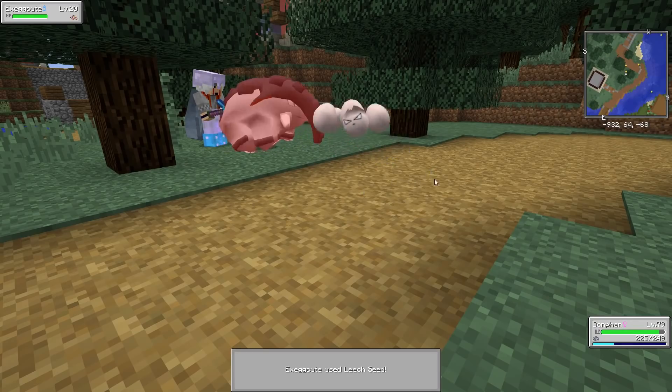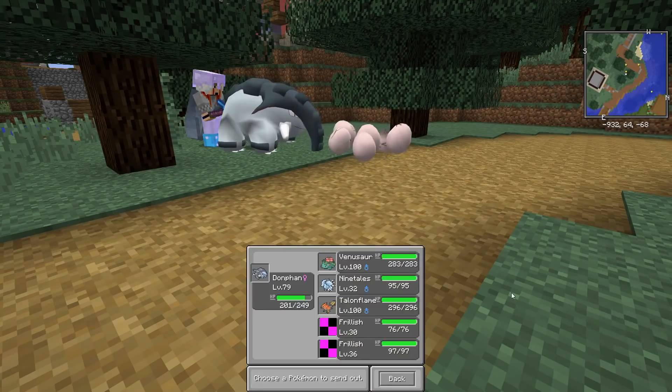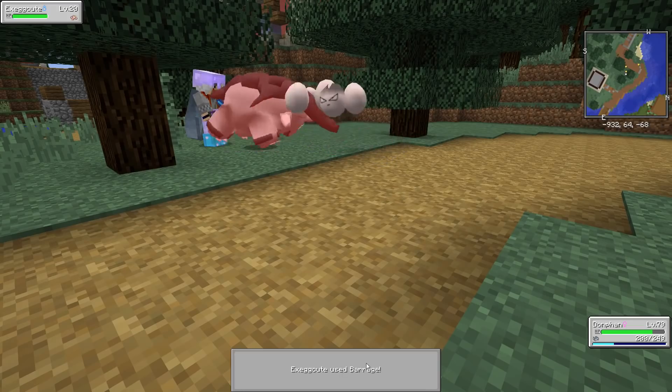It broke free again. I don't think I have anything I can actually paralyze it with. I guess I'll just throw some Ultra Balls at it until I catch it, and also wait till nighttime and use the Dusk Balls. But this should be enough. Nevermind, broke free. Dang it.